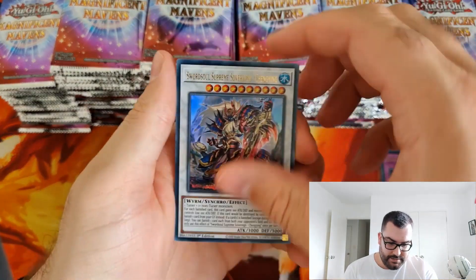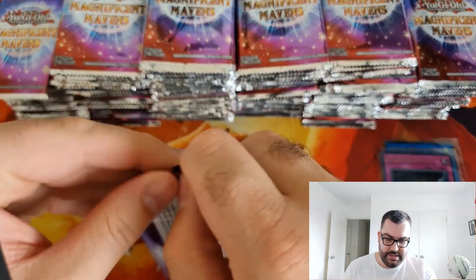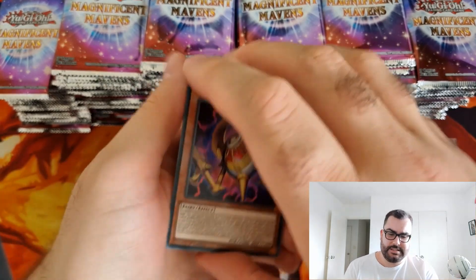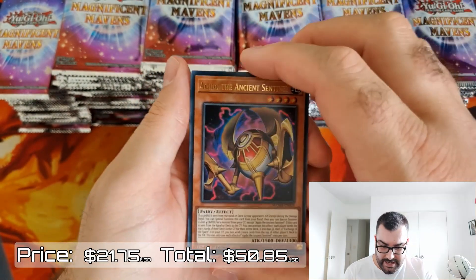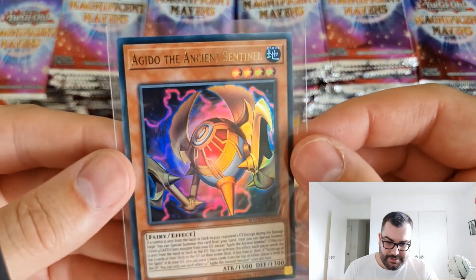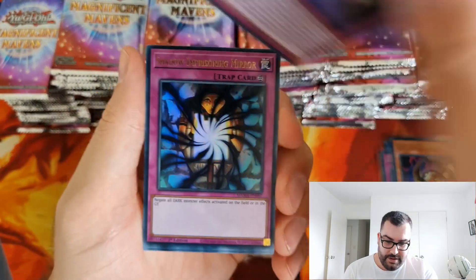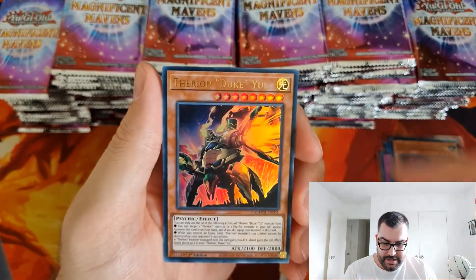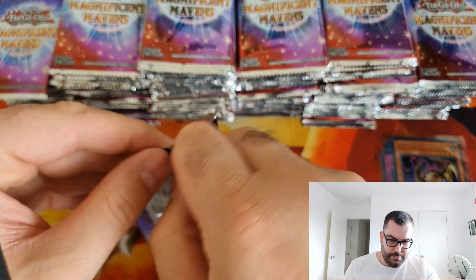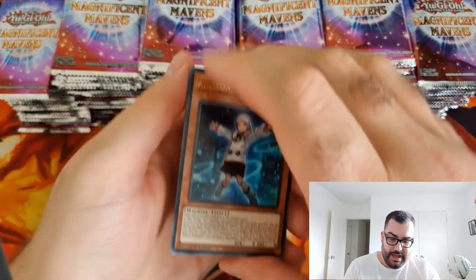We got Supreme Sovereign Chengying, Kagari, and a nice Ultra Rare printing of Mizuki. Mizuki still had a really high price tag for the amount of reprints it's had. Agito the Ancient Sentinel — there's our first Ashizu card, that's awesome! These are apparently quite hard to pull, the Ashizu cards, so we will take that. We got Gravekeepers Trap, Shadow Imprisoning Mirror, Therian Duke, and Sword Soul Aspis.